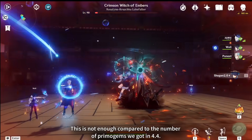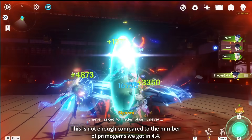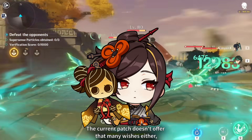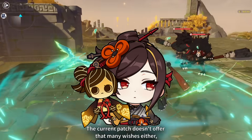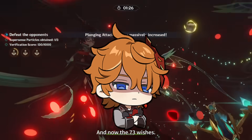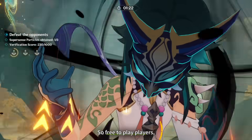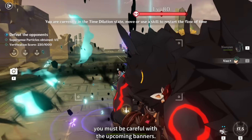This is not as much compared to the number of primogems we got in 4.4. Version 4.3 was a dead patch, the current patch doesn't offer that many wishes either, and now 73 wishes. Well, there's nothing we can do about it, so free-to-play players, you must be careful with the upcoming banners.